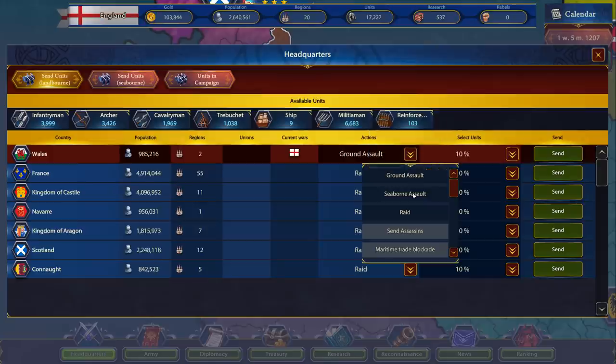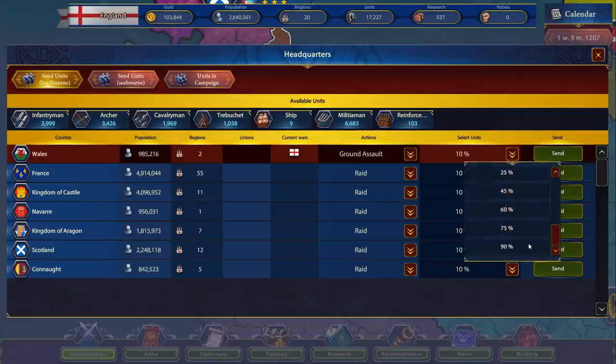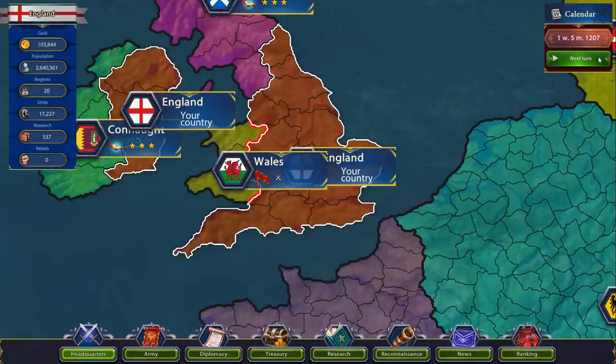Let's go in — there are some translation things. Ground assault, we're going in. We can send whatever number of our army we want. We want to make sure we keep some people behind — otherwise they'll attack us and take our people. I'm thinking we just send 90% — everyone in there. Go stomp Wales. All we have left is a pathetic defensive army. Units in campaign — we got 6,000 marching west into Wales. We still have 100 grand, so let's build up a better army here.